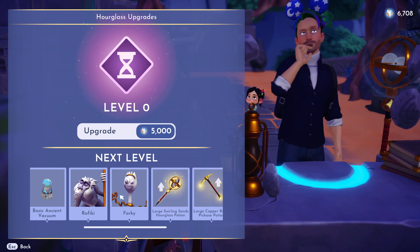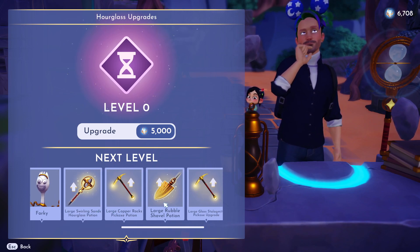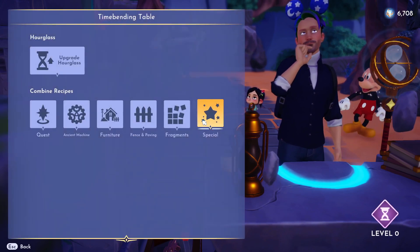Looks like these are figurines for the board game. Large swirling sand, hourglass potion, more potions — vacuum gardener, cooker. Well, let's hold off on that.